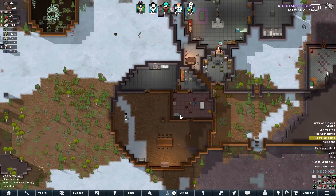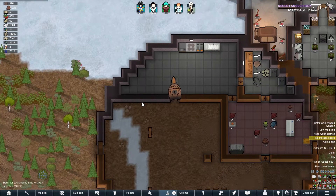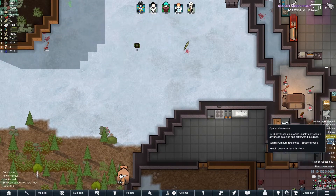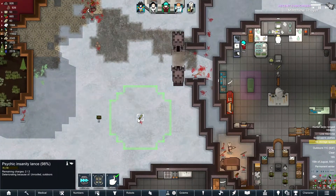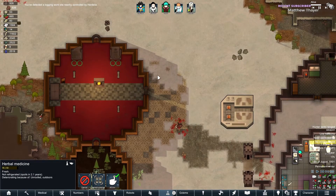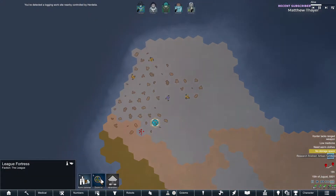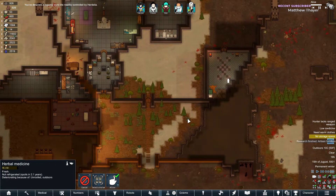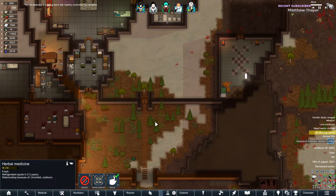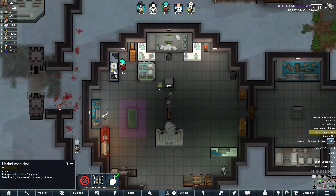Now we just need to figure out a hydroponics section, and that's gonna be the rough one. I could probably put it in here, why not. Spacer electronics — oh, this is awesome. We have plenty of wood — plenty and plenty and plenty. He's making the bionic eyes already.